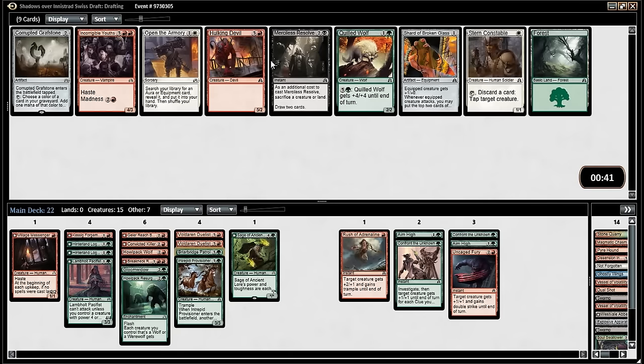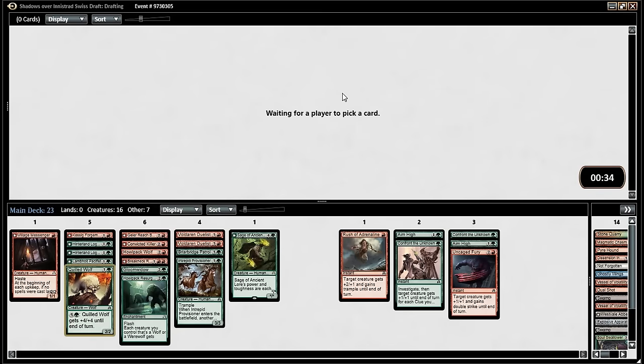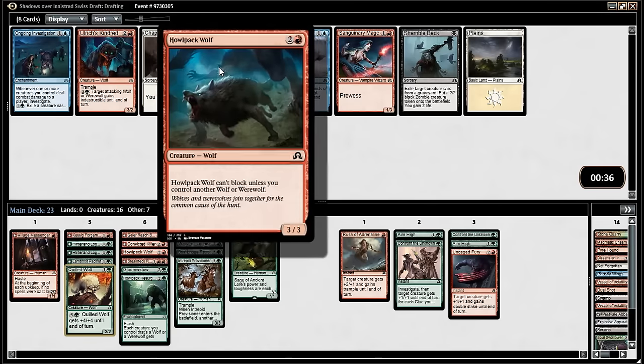I was toying with the idea of a Grixis magic control deck. Quilled Wolf — is a wolf, is a two-drop, has upside in the late game. Yeah I'm fine with it. The other ability — the one that's super weird: at the beginning of each end step if you sacrifice three or more clues this turn you can put a creature card from your hand onto the battlefield. Take your wolf pick.